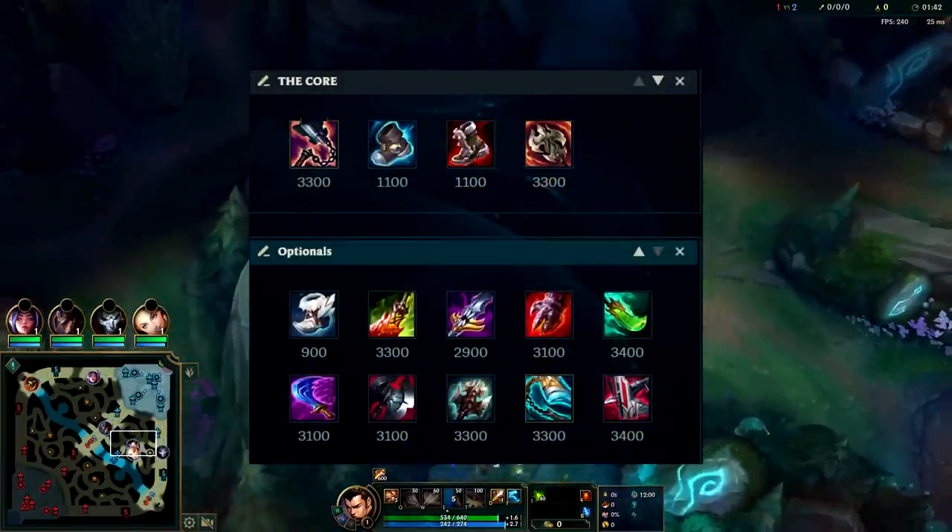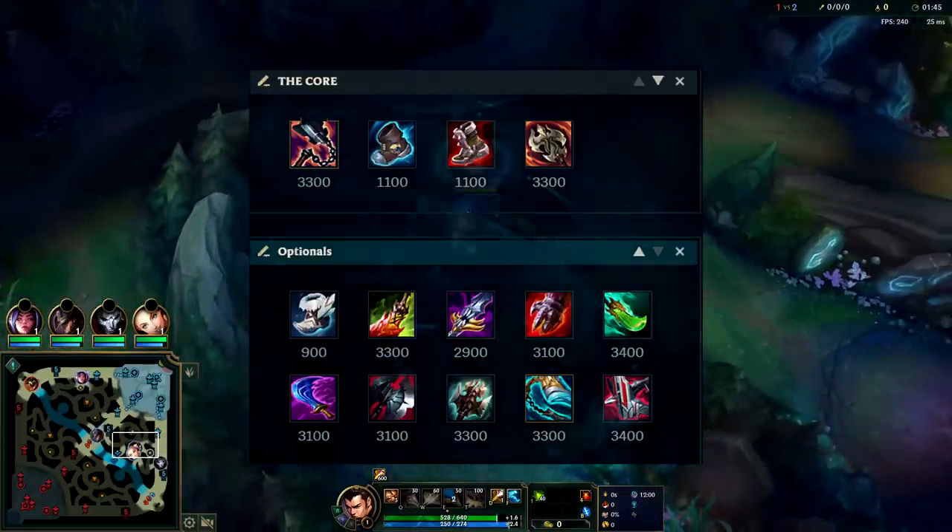Xin can normally do around a 3:20 full clear with leash, or a 3:25 to 3:30 without leash. Xin Jungle is incredibly good at scaling because of Ravenous Hydra, which is our build for this game — Ravenous Hydra into Gore Drinker into Death's Dance for maximum carry and shred potential.